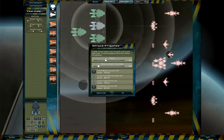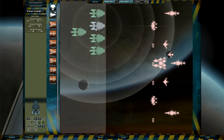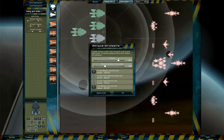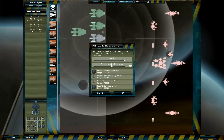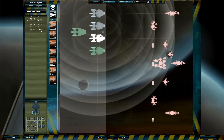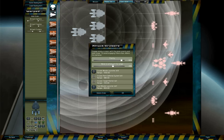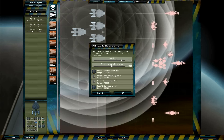Now, attack frigates — this is going to be a low priority sort of a deal. I'm just going to set that to about 600. And then fighters, not really my deal, but I'll keep that. Let's set that to about 1,200. Set the priority to 90 and attack range to 1,200 for all of them.